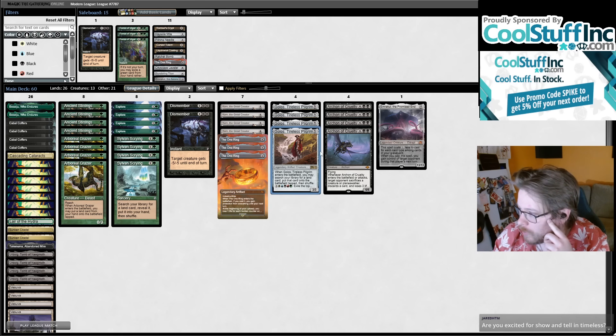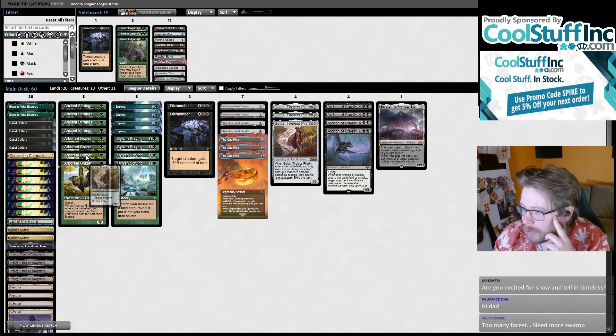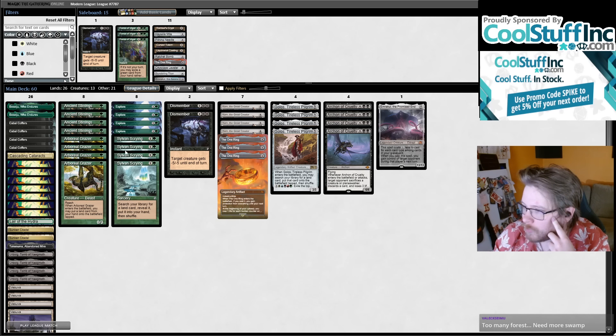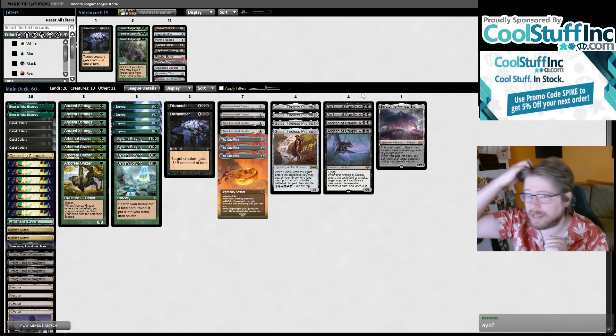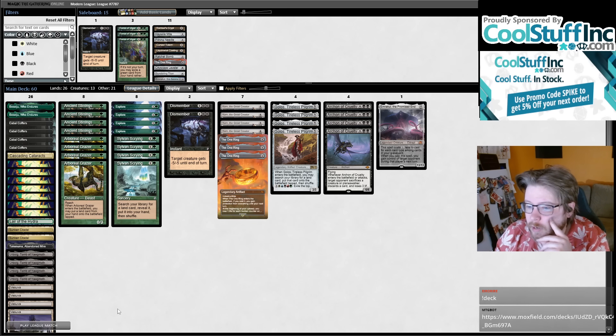The top end is Karn, Ring, Golos, Archon, and one Emrakul — I think one Emrakul is a good number. Golos is usually very good in these decks; you can cast it a little easier with Coffers on turn three or four, it gets you your second Coffers, and it can go kind of crazy. I was struggling on what the next best top end was — I tried Cityscape Leveler for a bit, tried more Emrakul and Golos — but I think just hard-casting Archon is the best thing. Eight mana feels like a pretty good number for your next top-end threat.